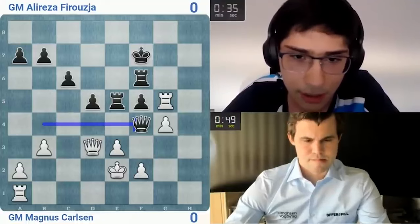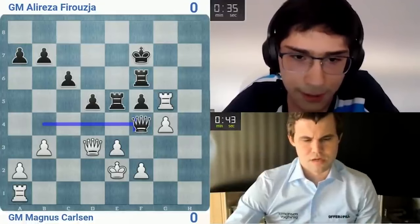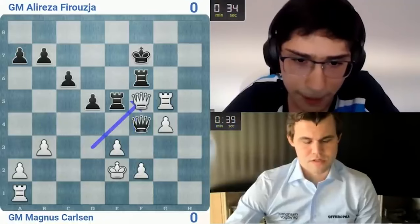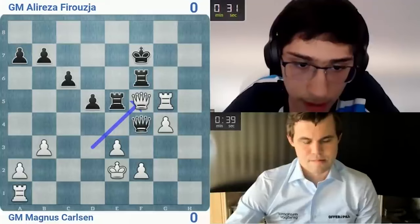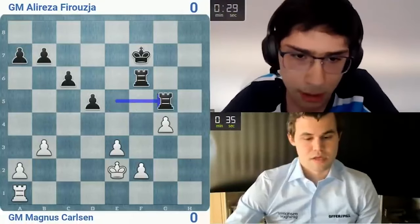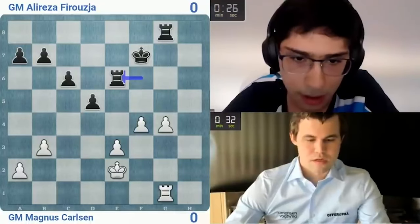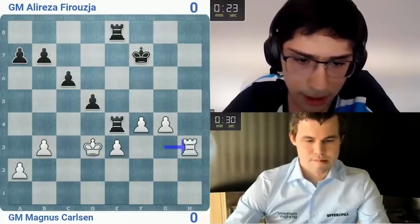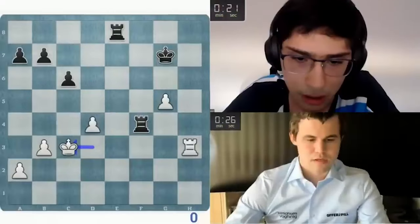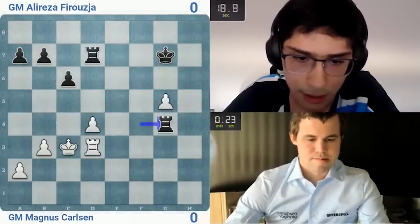He's still hanging there. I'm gonna go queen g4 — that's the main issue here. It's not clear. I can't go queen d4. Maybe I have to have queen f5. He's just got way too much time here — I think he's better. I'm gonna try and flag him. This is lost, there's no chance here. Rook d7 — okay, I think I could win this.